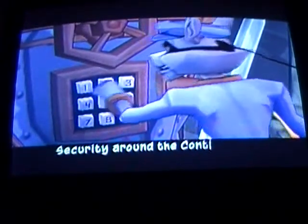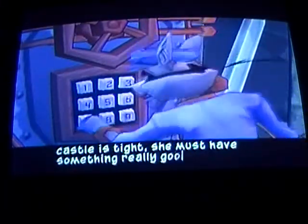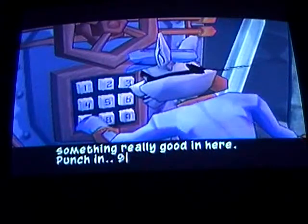Swing over. We can go get it. Now should we just go? Yeah, let's go get the safe. Alright. We will reappear back at the safe. Here we are - the room of the wolves again. Security around the contestant castle is tight. She must have something really good in here. Punch it 969.